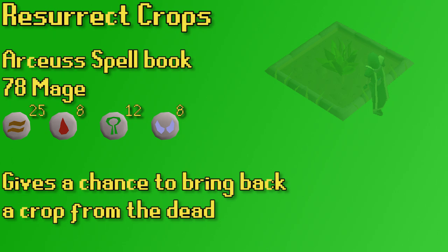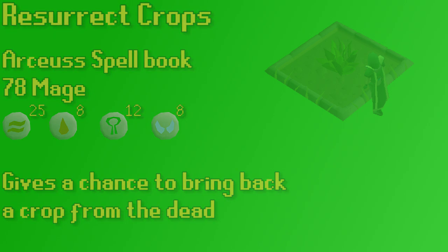One last spell that can be used on your farming run — Resurrect Crops, on the Archaea Spellbook, requiring 78 magic. It gives you a chance to bring back a crop from the dead; the higher your magic level, the better: 50% chance at 78 magic and a 75% chance at 99 magic. This is not crucial for herbs compared to tree runs, though it's a bigger deal if you're an Iron Man with limited seeds. The spell only costs about 6k to cast and then you may not need to reseed. It's really most worth it for Ranarr and Snapdragon seeds.